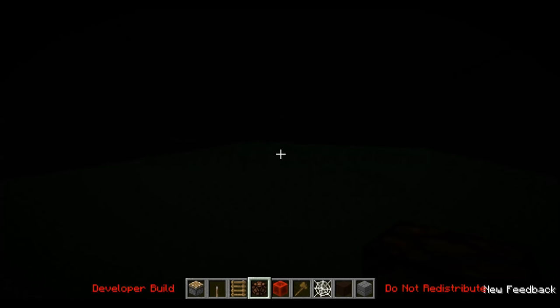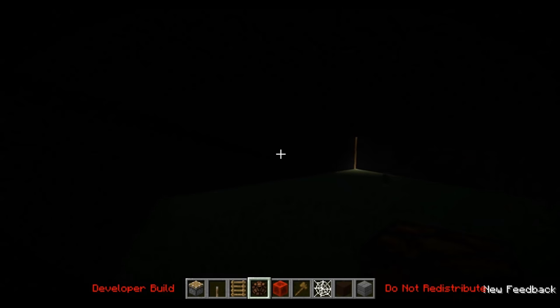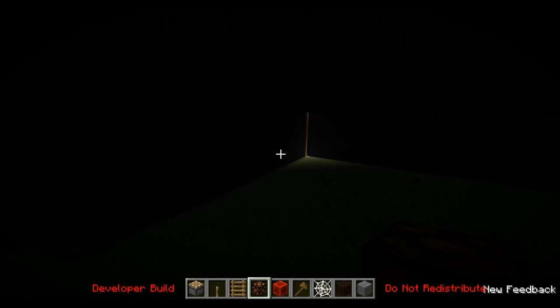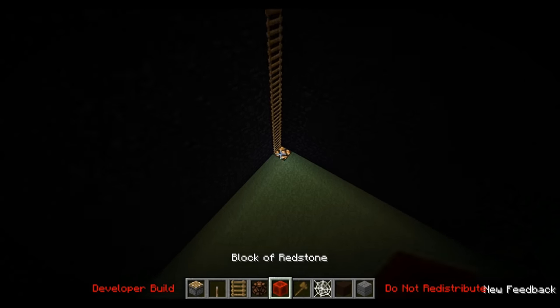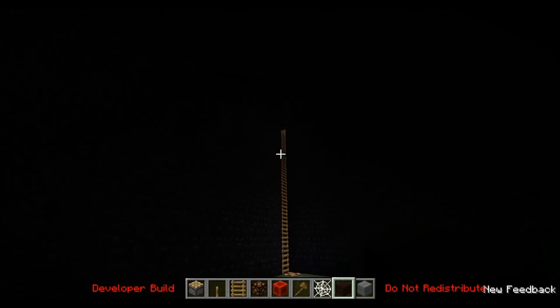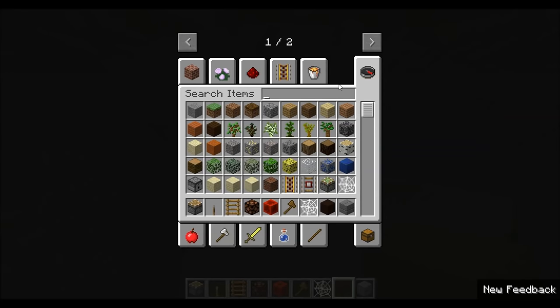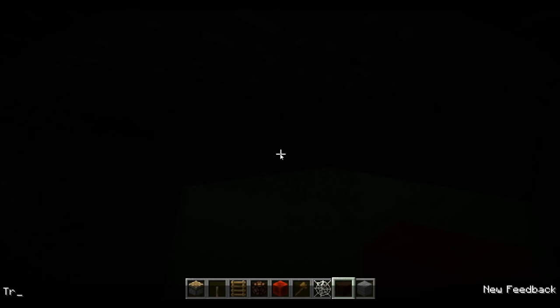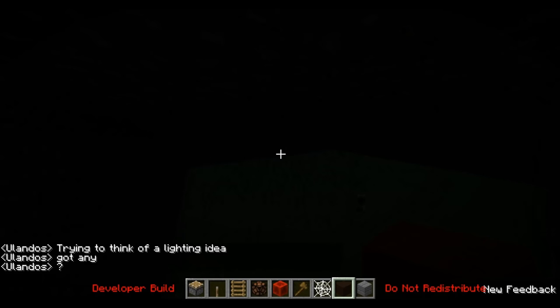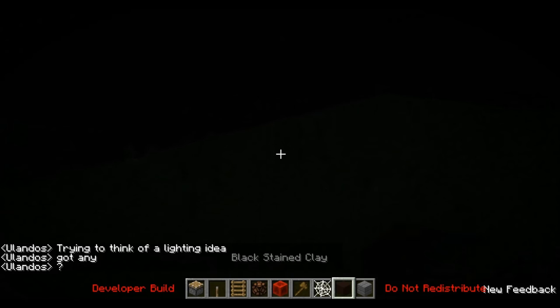We've got it all working. Heads is planting saplings at the moment, and this is going to be like a jungle area. At the moment I've just got obsidian for the walls, so later on I can replace it if I find a better substitute. But I do need lighting at the moment - probably the best lighting... trying to think.